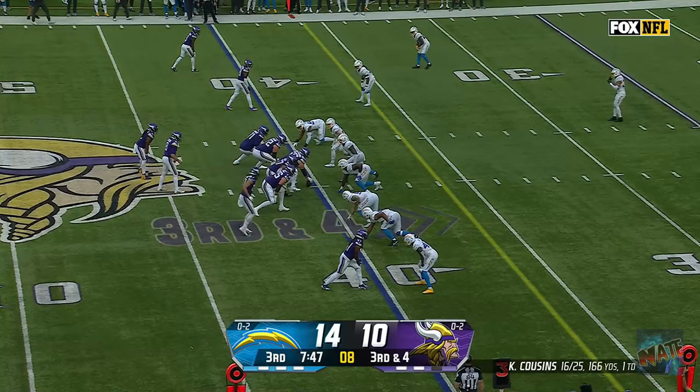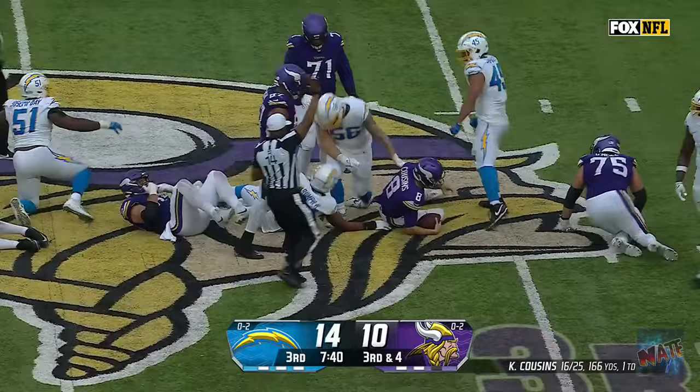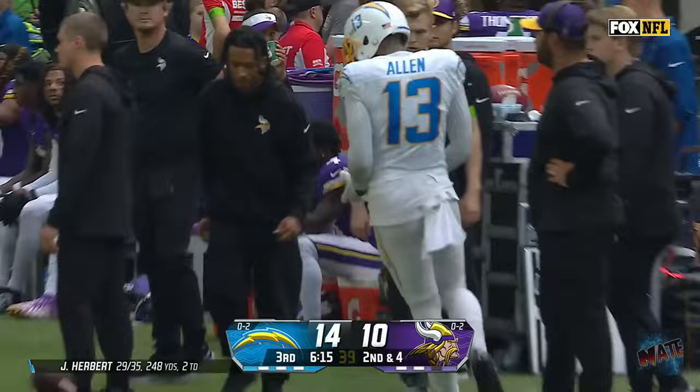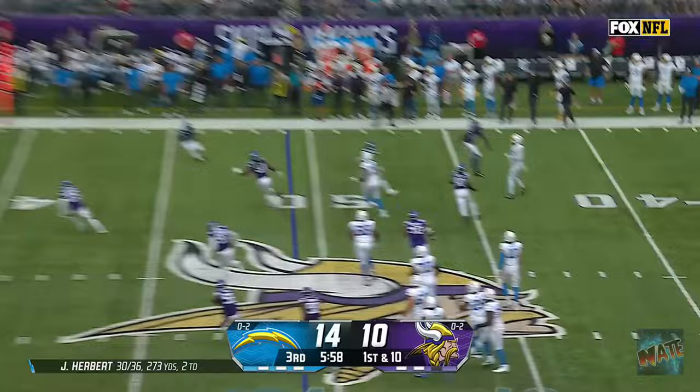Third and four — Cousins, pressure again, in trouble — Cousins is sacked. Contellus providing the heat. Herbert trying to get away — he does, steps around that pressure and finds Keenan Allen. Allen out of bounds across midfield at the Vikings 49. Double pass, he's going to throw down the sideline — Williams wide open, Mike Williams with the catch, and he'll walk in for the touchdown.